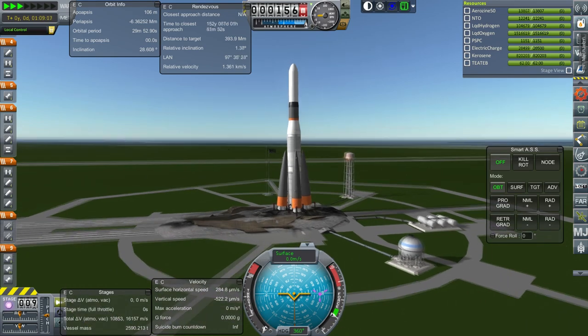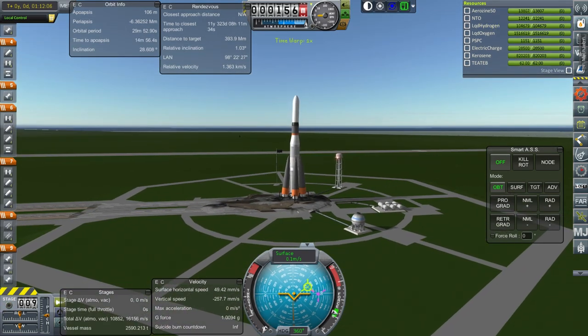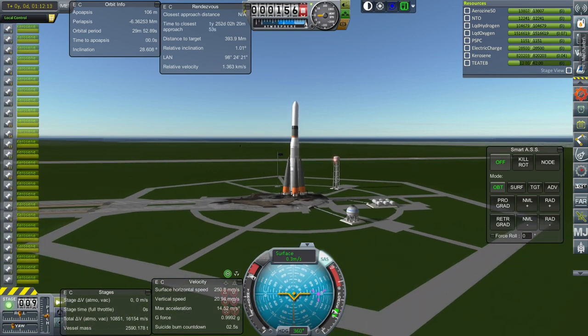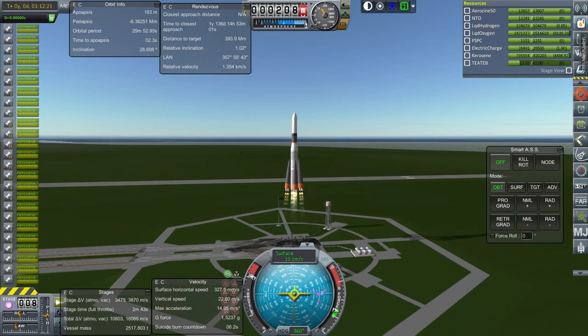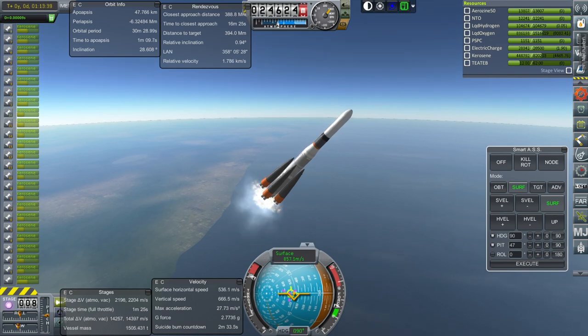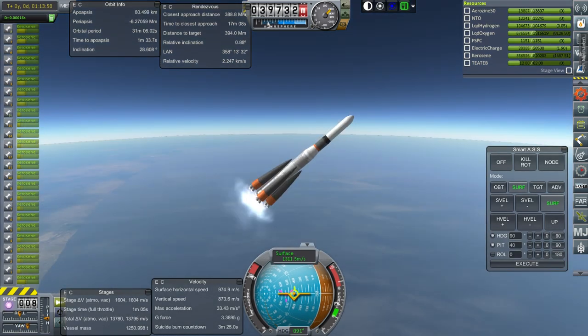It's wiggling a bit, wobbling. SAS on, throttle up — this has got to be dodgier than usual. Launch, ignition, and launch. We're going up, sort of. We are halfway through the first stage and more than halfway through the boosters.